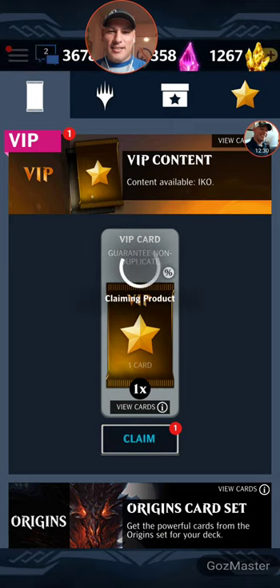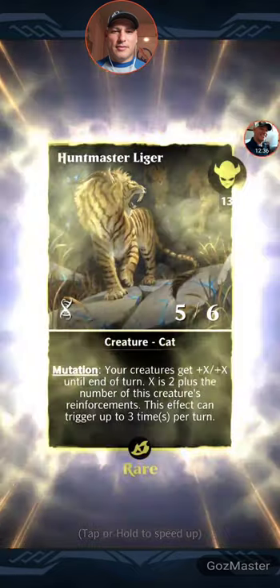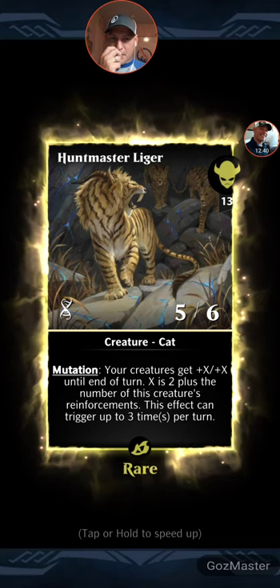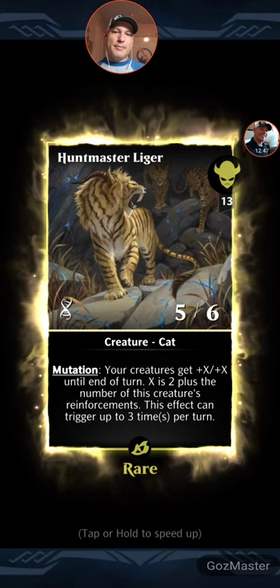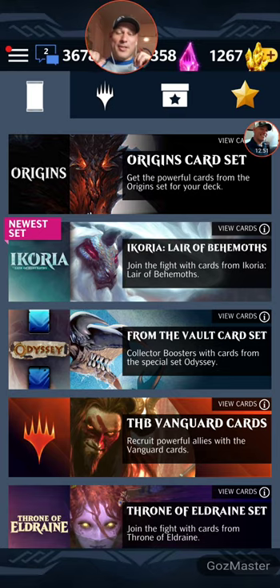Next one — I think this is just going to be a rare. Yeah, Huntmaster Liger. Your creatures get plus X, plus X until end of turn, where X is two plus the number of creature reinforcements; triggers up to three times. I got the cards I was looking for — I got the Emergent Ultimatum that I really wanted to pull.